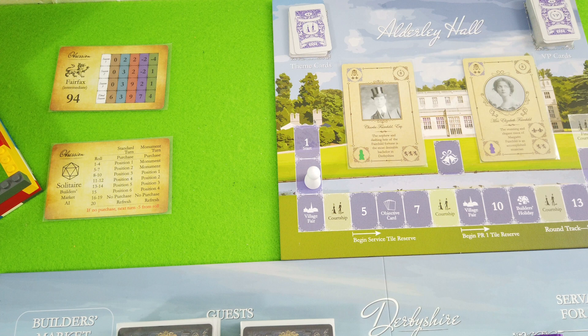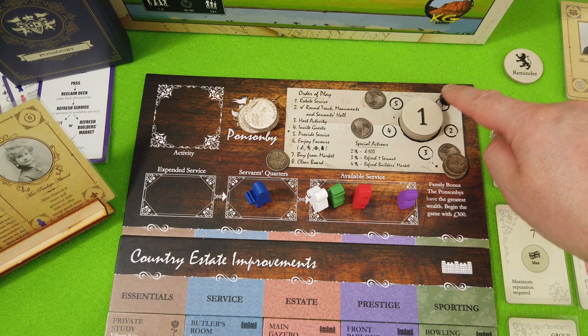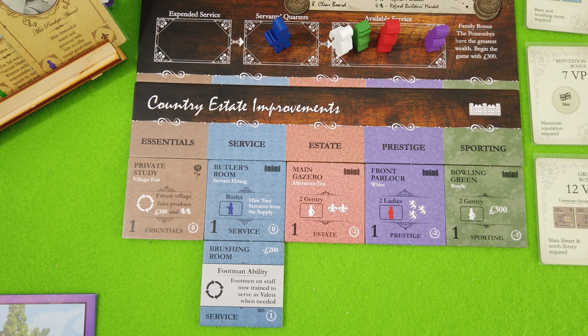That's pretty cool because you have to gamble a little on which categories to focus on — there'll always be one or two you're not sure about. But you can mitigate the risk by covering three or four out of five. Next turn we rotate our service, so any expended service moves into the servant's quarters. From the servant's quarters we could in theory refresh one servant, but it costs three reputation and we only have one, so we can't spend it.